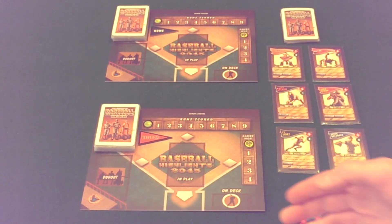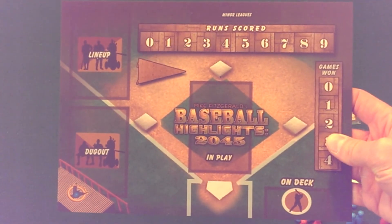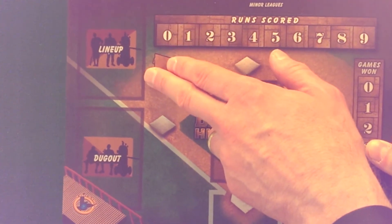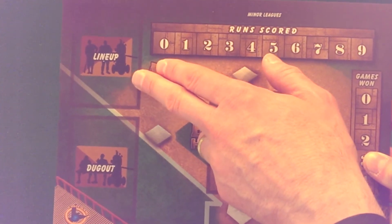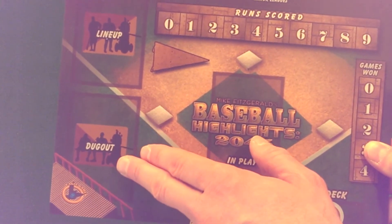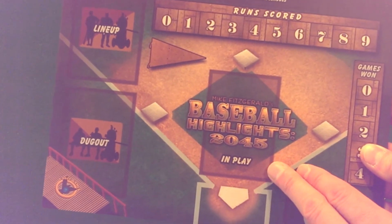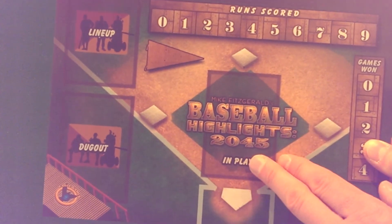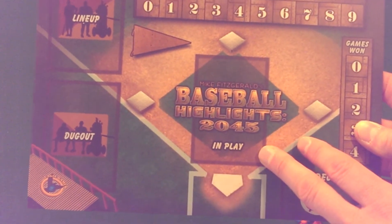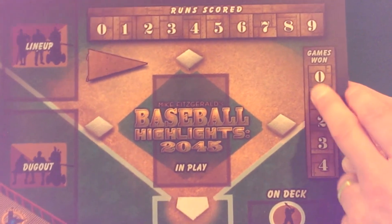Let me explain what is set up here. Each player will have one of these player boards where they keep track of all of their stuff. Your 15-card team will start in the lineup spot, where you'll draw your six cards each time you're ready to start a mini game. As you discard cards, they go into the dugout. As you play cards during the game, the six cards you play go into the in-play stack. You've also got the bases for keeping track of runners, runs scored during the game, and how many games you've won in the current series.